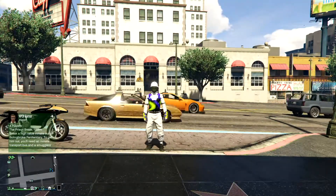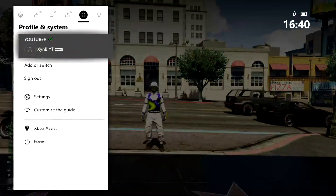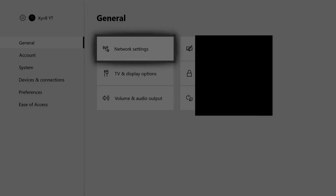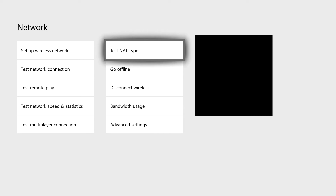So what you want to do is press the Xbox button, go to settings. Once on settings, go to network settings. Then press test NAT type and wait on there for about 10 seconds.